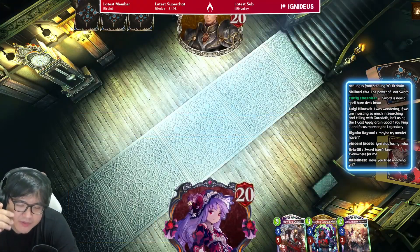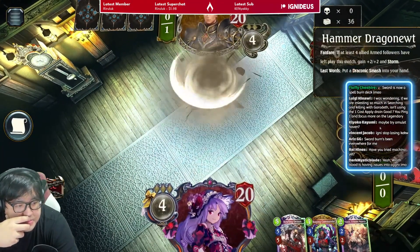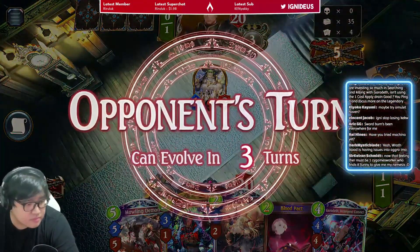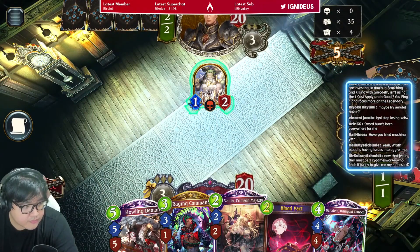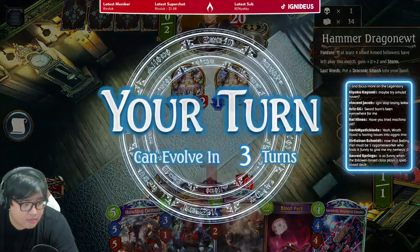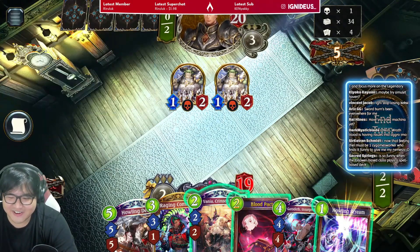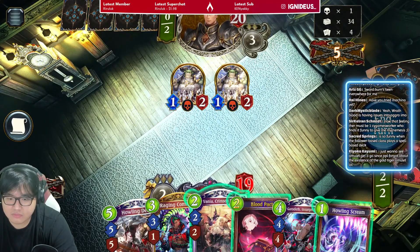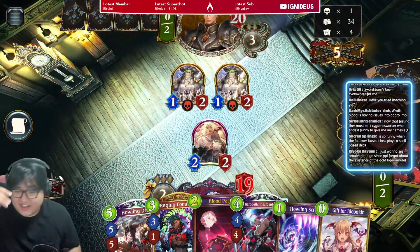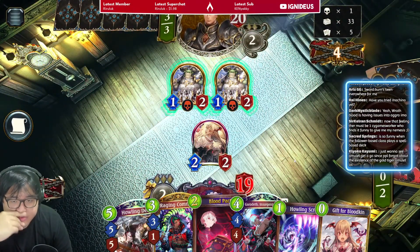I like to give Dex a fair shake, I can't just toss it away right away. I have to play Vania here because I might need to Raging Commander and Bloodkin on turn 3 to clear.